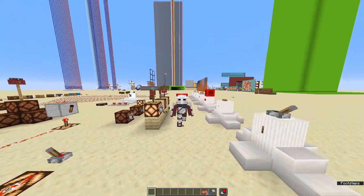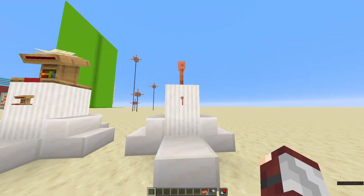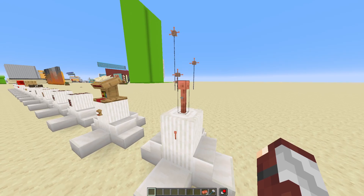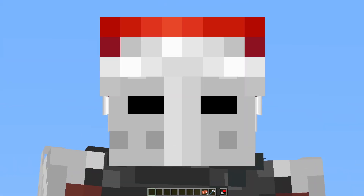Welcome back to the Redstone series. Today, we are going to be talking about the lightning rod. We can use this lightning rod to convert the power of electricity from the sky into a redstone signal. Let's do this.